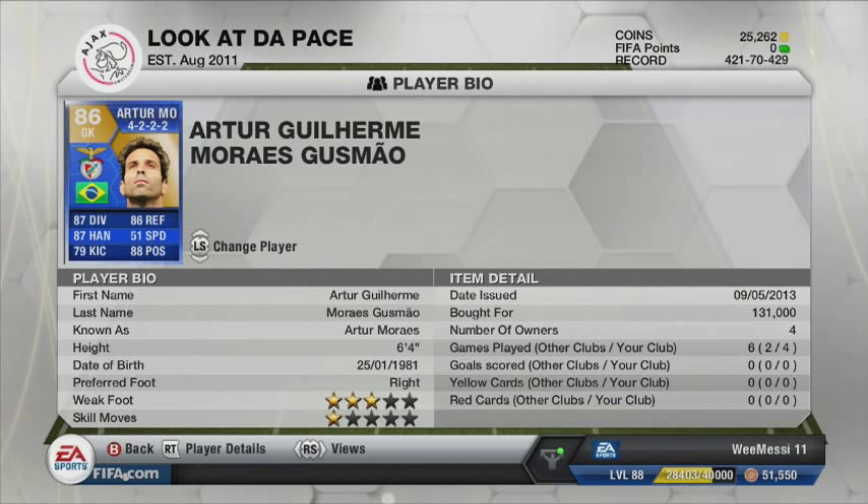He's 6'4" with 87 diving, 87 handling, 88 positioning, 86 reflexes. Probably one of the best goalkeepers I have used on the game for an in-form card. This is the cheap side I played him in — apart from the three in-forms obviously, it is pretty cheap.